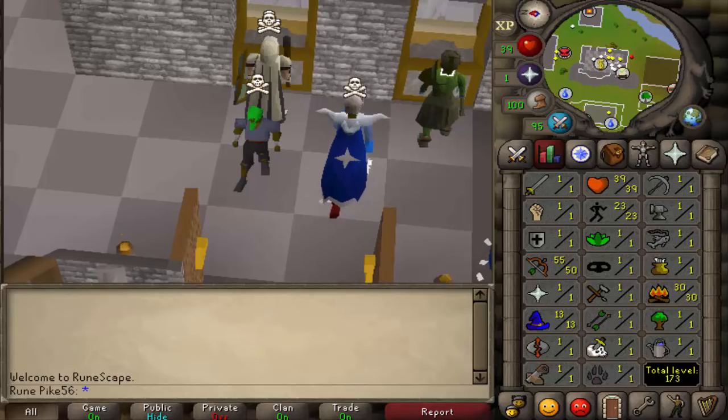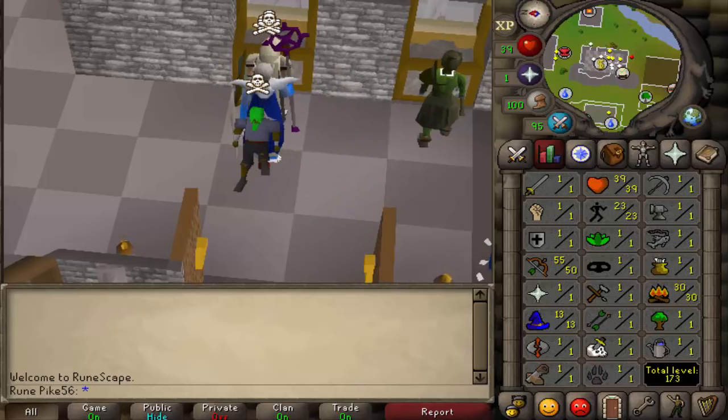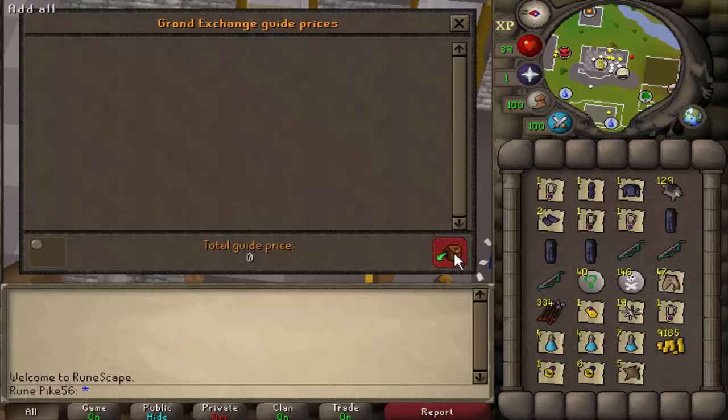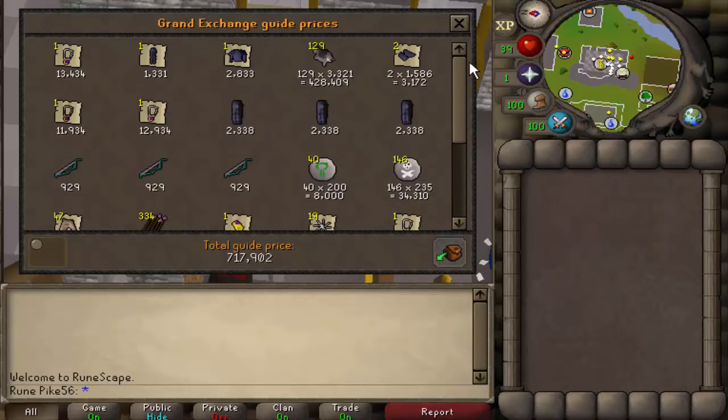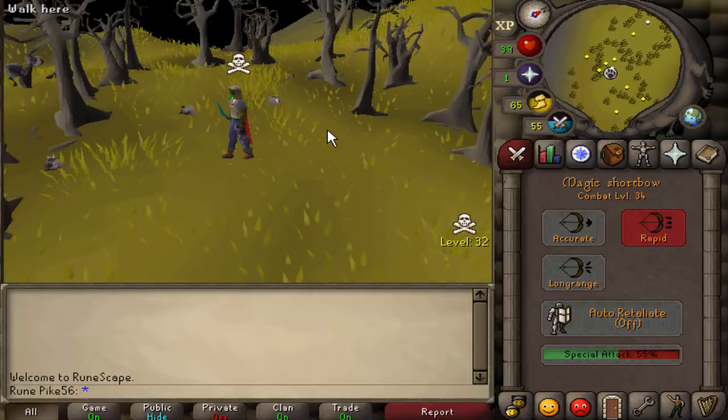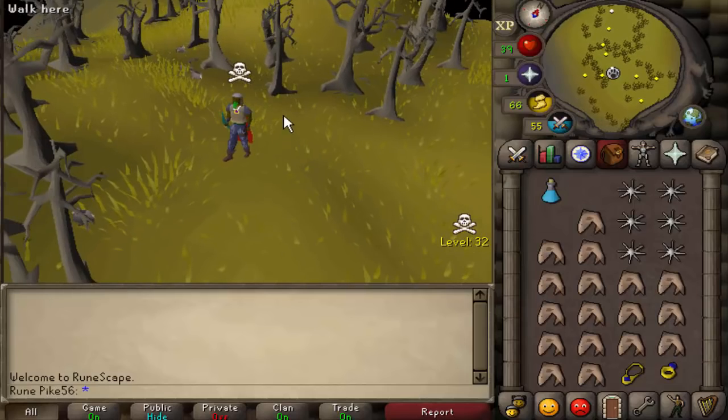Creating the dream pking account from level 3, episode 2. If you want a brief description of what the series is about, check the description. So we left last episode with 50 range, we're pking black chinners, and we now have 700k bank. I'm pretty much gonna make the most of being such a low level so I can get these level 3 and level 20 chin hunters and make as much money as I can.